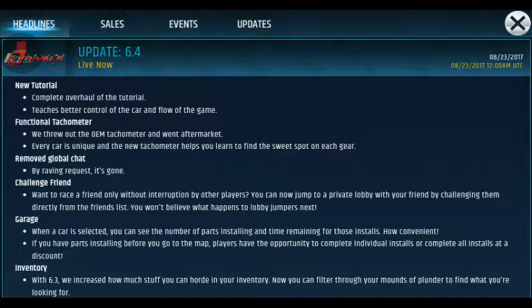Challenge friend: want to race a friend only, without interruption by other players? You can now jump to a private lobby with your friend by challenging them directly from the friends list. Before, you could still race your friend, but lobby jumpers would add a low-level friend, get a fast car, and join the lobby. Now I think there's no more joining lobbies — if you want to race your friends you're sent to a private lobby where it's only you and your friend. Lobby jumpers are gone.